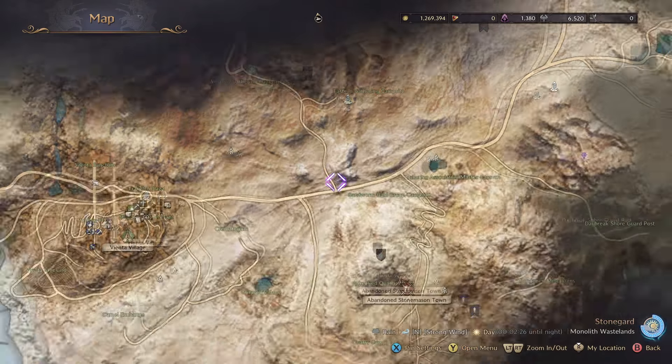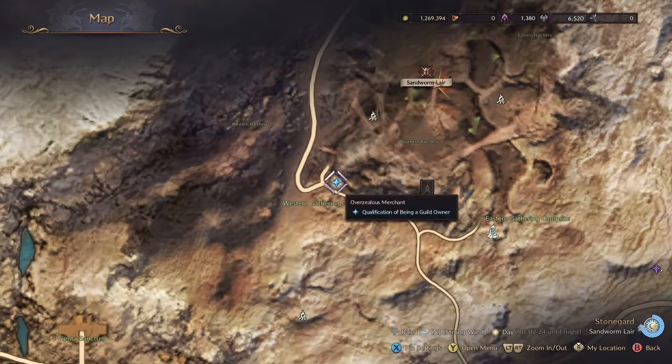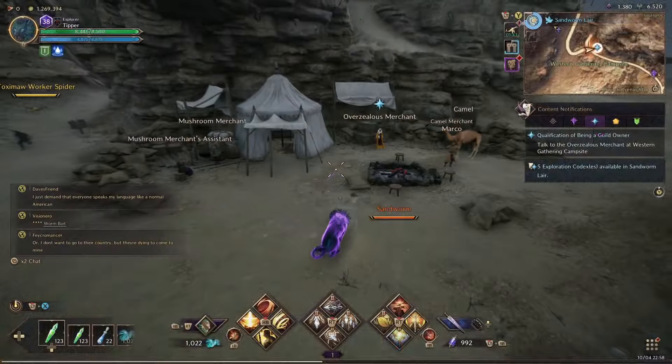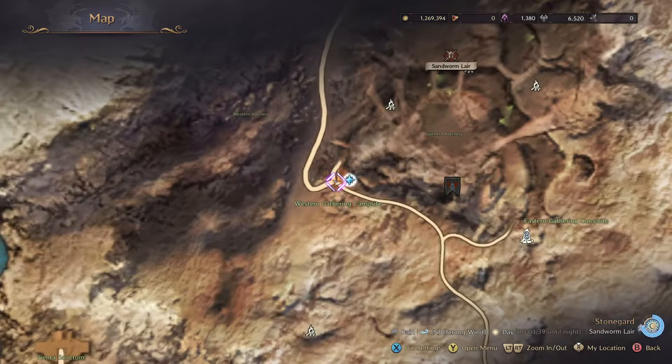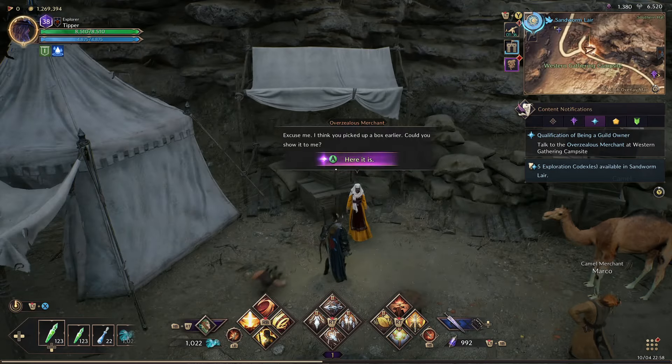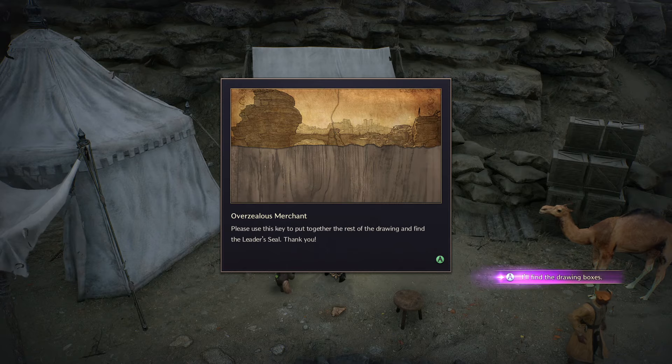It says: talk to the overzealous merchant. Where's that? Looks like that's over there. Let's head over there. Here's where the overzealous merchant is on the map. Let's go ahead and talk to her. Don't listen to anything — trust me.